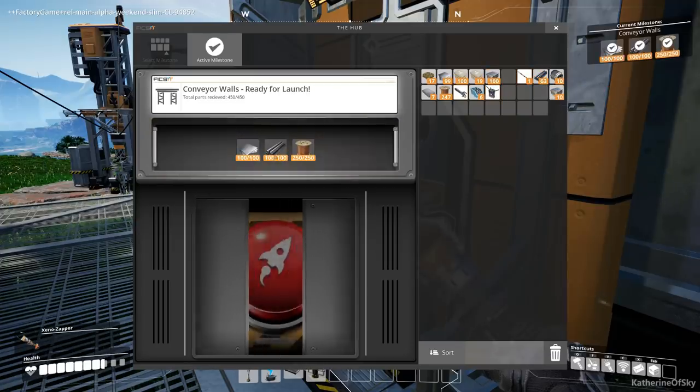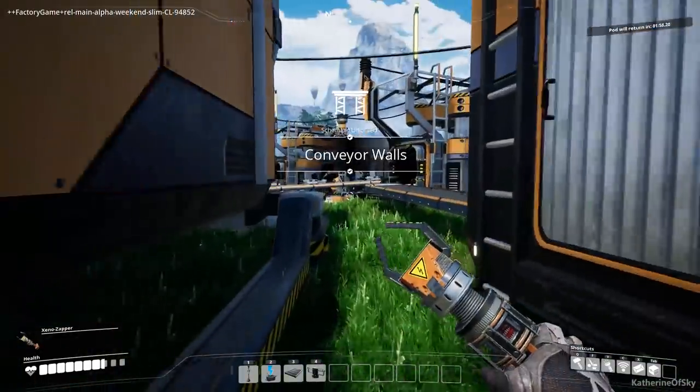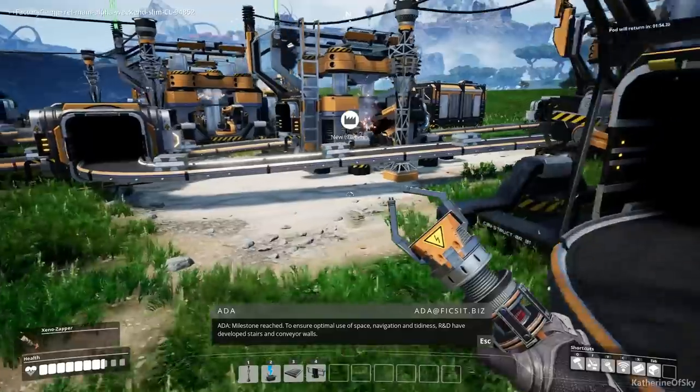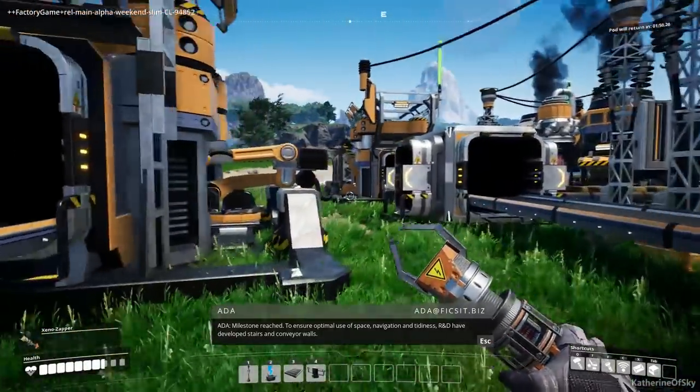And then plates - there we go, and boom. Now let us go and build the space elevator. Stairs and conveyor walls - that sounds really good.